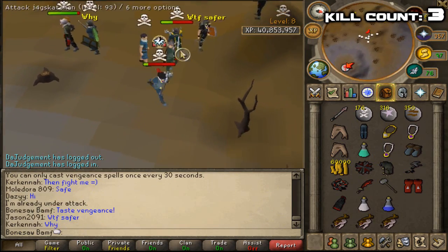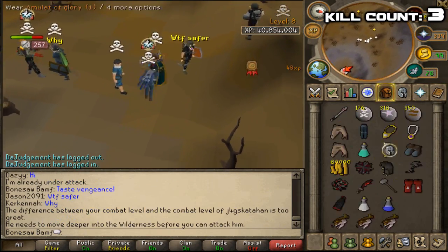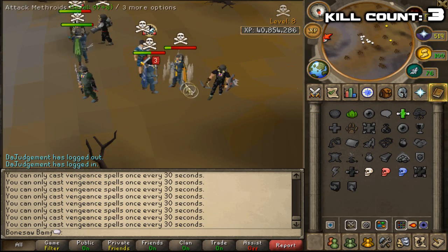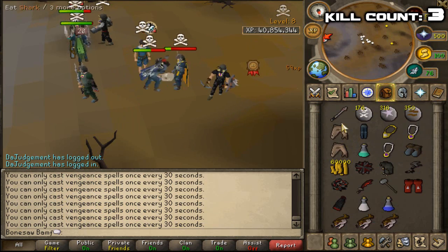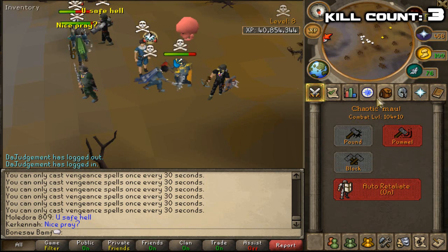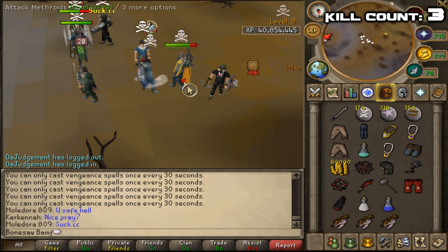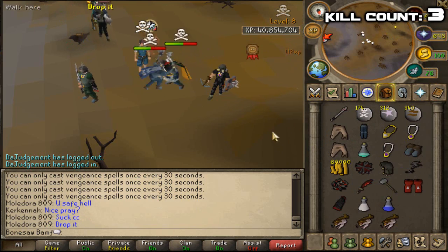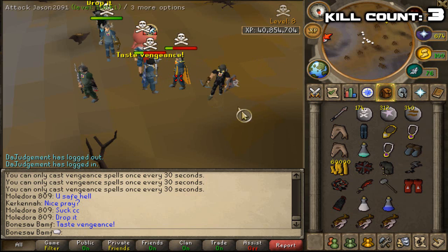I wonder what Nightmare H would say — he'd probably just be like, 'Oh my fucking god, are we winning?!' Chaotic Maul, please! For the love of god, kill it! One more prayer dose left — we're running out of food, running out of inventory, running out of prayer potion. I don't even know what I'm talking about. Kill it! We're losing!